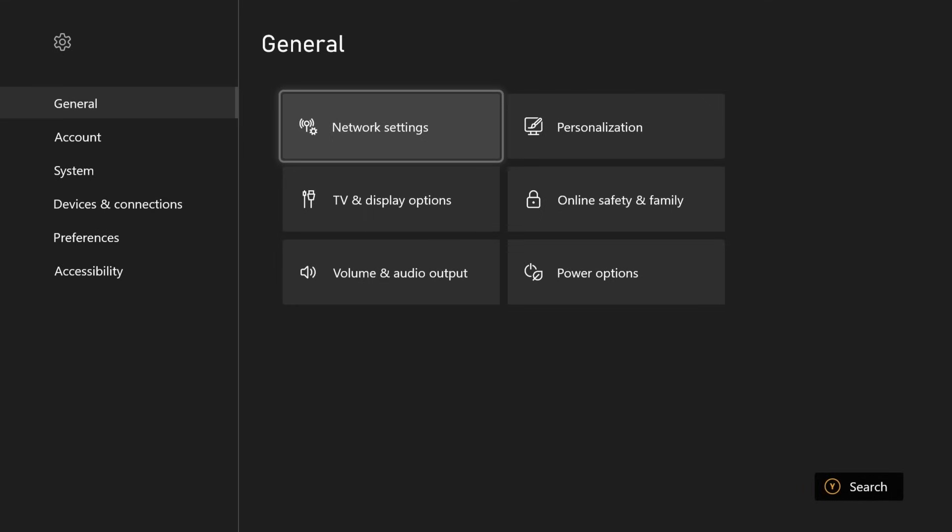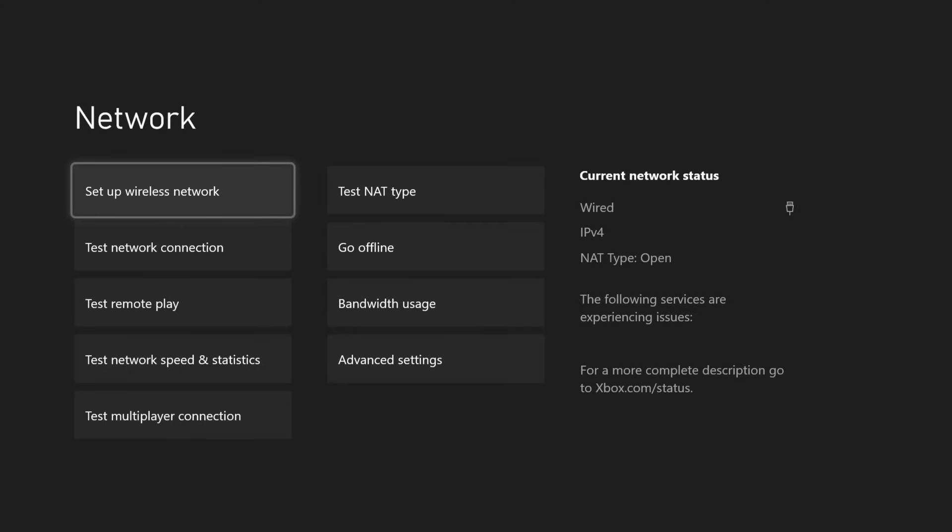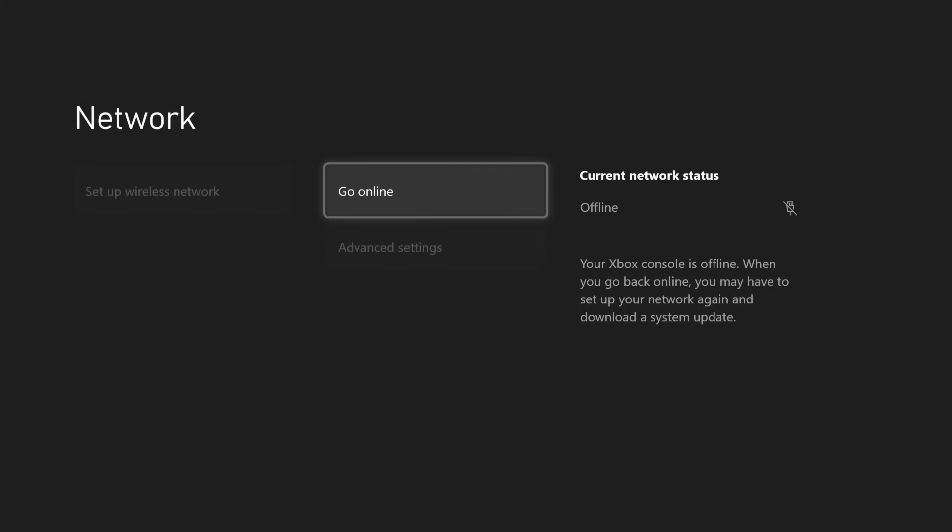If you have your own preferred DNS that will block traffic, you can set it to that as well. Hit back and it'll take some time to check the connection — that's intentional since it won't be able to connect properly. Once you back out of there, the last thing you'll need to do is set your Xbox offline. Go back to Network Settings and select 'Go offline' and tap the A button — your system has now been taken offline. Also, run all the games and apps you want to mess with at least one time each so your licenses are cached offline.